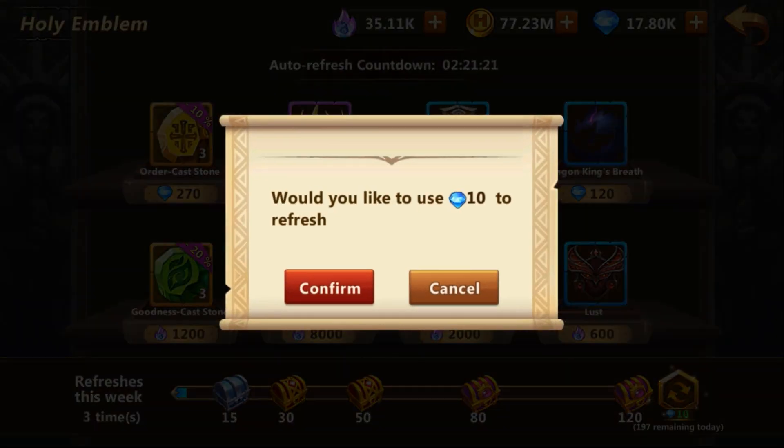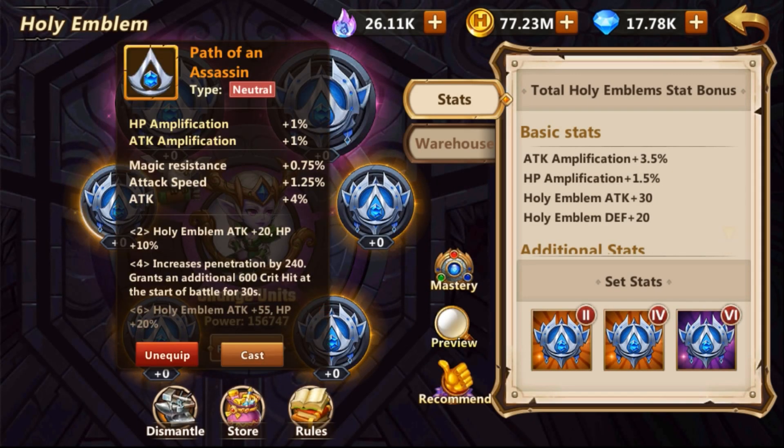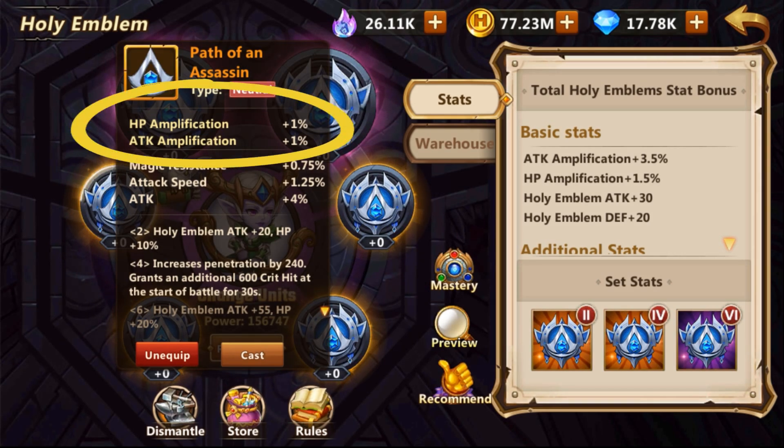Each emblem has stats. The first set of stats will always give you either HP amplification, attack amplification, holy emblem attack, or holy emblem defense. If you are giving this emblem to an offensive character, you should be after holy emblem attack — this is one of the most important stats. Then comes attack amplification. HP amplification and holy emblem defense are not really the greatest choice for an offensive character.